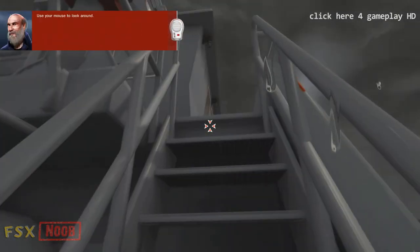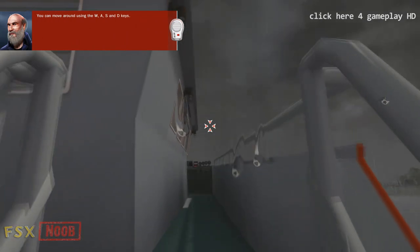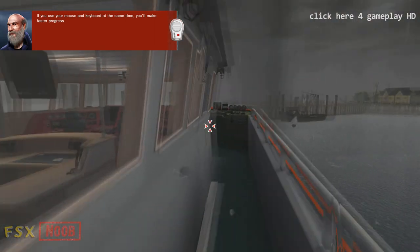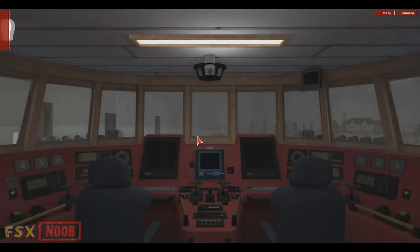Use your mouse to look around. You can move around using the W, A, S, and D keys. If you use your mouse and keyboard at the same time, you'll make faster progress. Come here to me. You'll find me in the cockpit of the sea rescue cruiser.